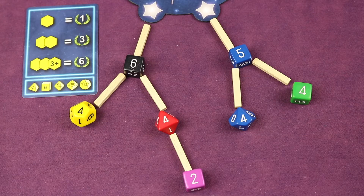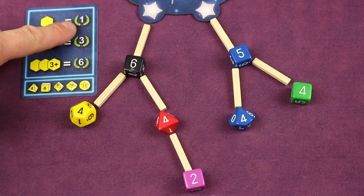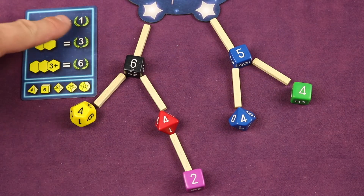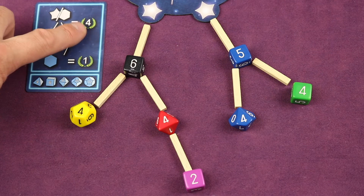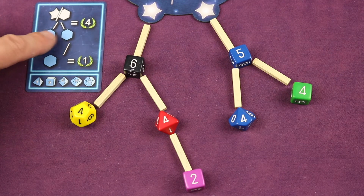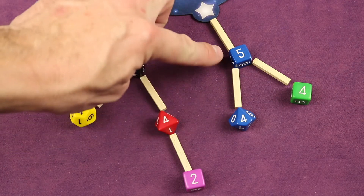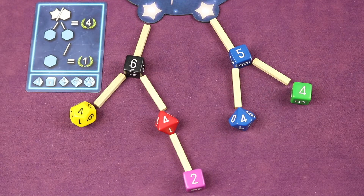Each player scores one color at a time. The yellow dice score one point for one die, three points for two, and six points for three or more. The blue dice score four points for every pair of blue dice connected to the same die or starting star. A blue die that's not part of a pair is worth one point.